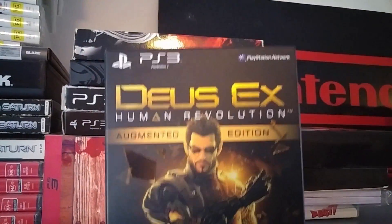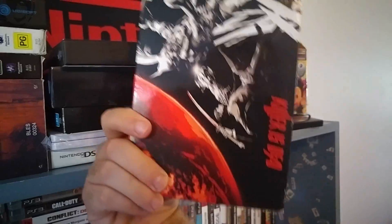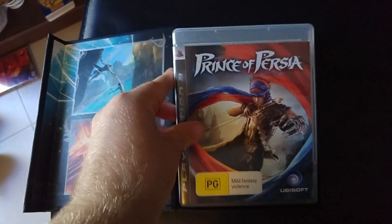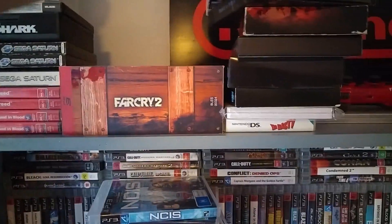Deus Ex: Human Revolution Augmented Edition. Killer is Dead — interesting game by Suda51. Prince of Persia collector's edition — I'd like to get a lot of collector's editions on the cheap; they're just kind of cool. Naruto Ultimate Ninja Storm. Grand Theft Auto 5 Special Edition. And this Far Cry 2 crate — this thing is huge. It's supposed to come with a t-shirt as well but I don't have that one.